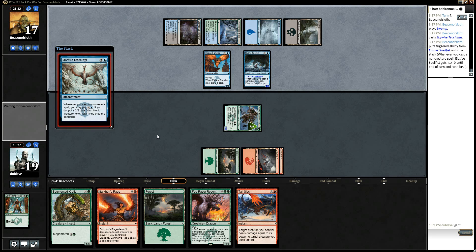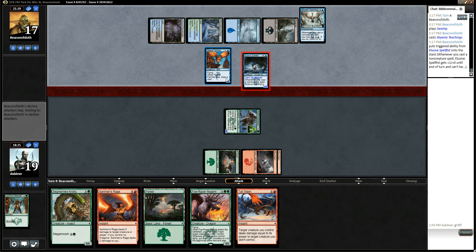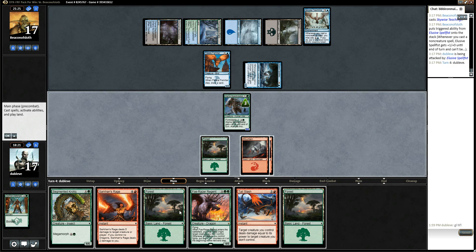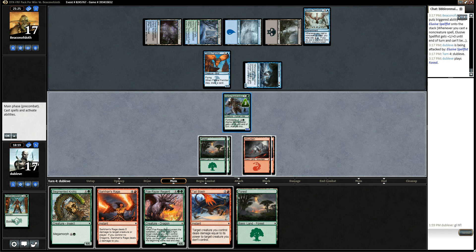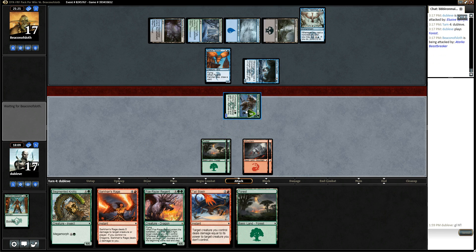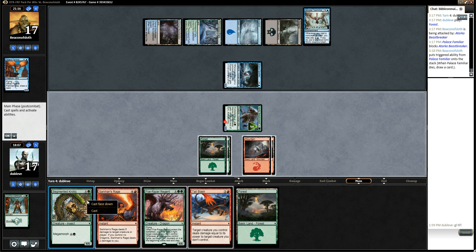Skywise Teachings. Wow, this guy went deep. Yeah, so he's totally just going to block this here, which is annoying. Palace Familiar is getting value here. Could kill it with Tail Slash, but I don't really think I need to be that aggressive. Skywise Teachings. Interesting. I guess if you're playing a little Dispel, it's another reason to be doing that kind of a thing.